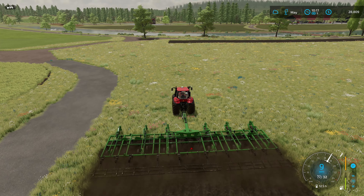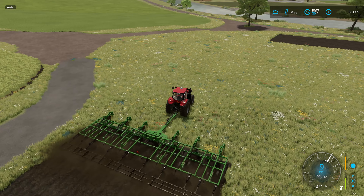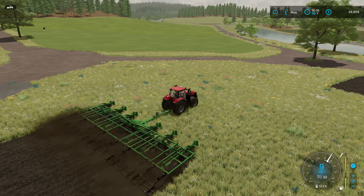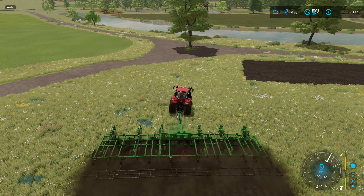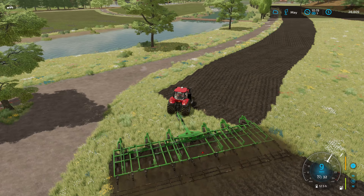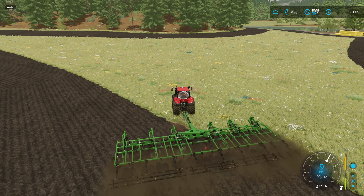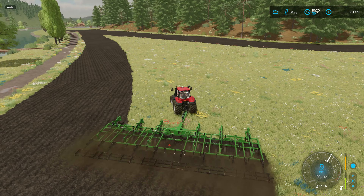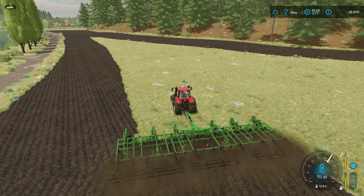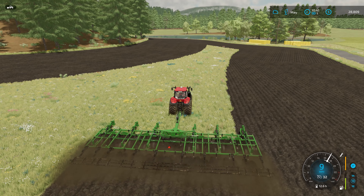I'll shoot straight across and leave that little spot as maybe a parking area — so when we're working over here with more than one tractor, we've got somewhere to park that's not on a field or in a meadow, but in an actual parking area. Now I just need to do a few more passes and we've got ourselves a field. Then we'll grab the JCB, put the soil sampler on it and go around to take some samples.